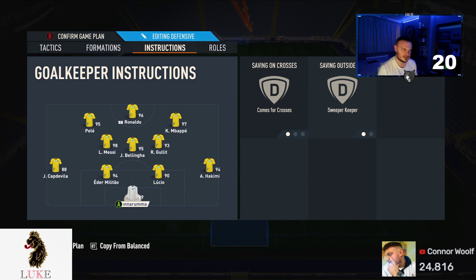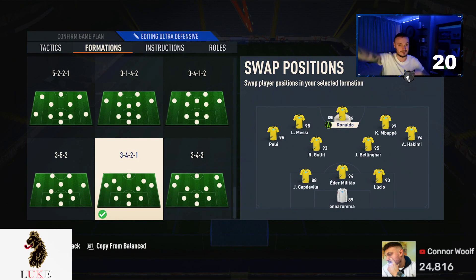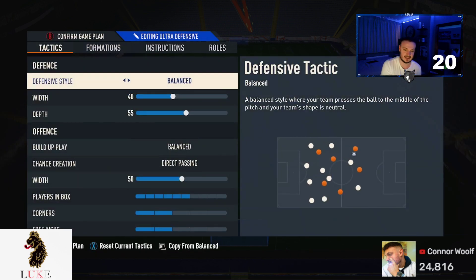That was the main formation. The second formation is the 3-4-2-1 — I dropped a video on this yesterday, link will be below. I absolutely love this formation; it is ridiculously overpowered right now. In the 3-4-2-1: R9 striker, Mbappé and Pellé as right and left forward, Messi on the left mid, Hakimi on the right mid, two center midfielders, and a back three.